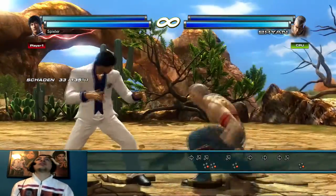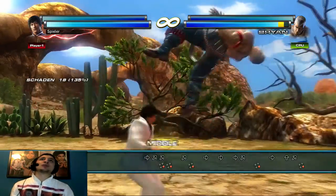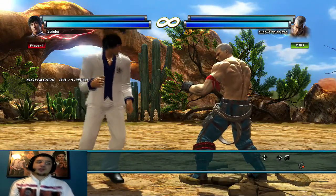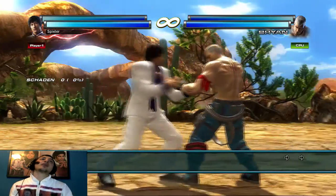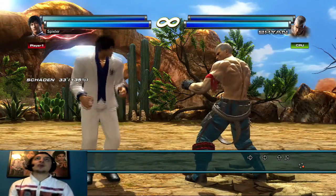Law hat sogar einen Crushing Hopkick. Da seht ihr wie viel ein Move abnimmt: normaler Hopkick 18%, und Laws Crushing Hopkick nimmt 33% ab, also fast doppelt so viel. Er ist aber schwieriger auszuführen weil ein Empty-Input dazwischen ist.